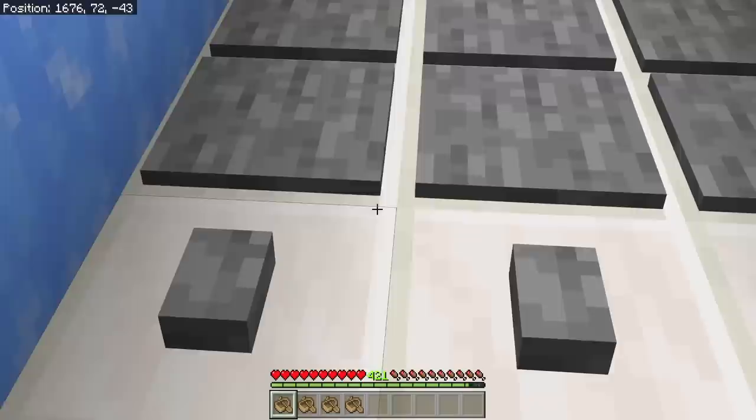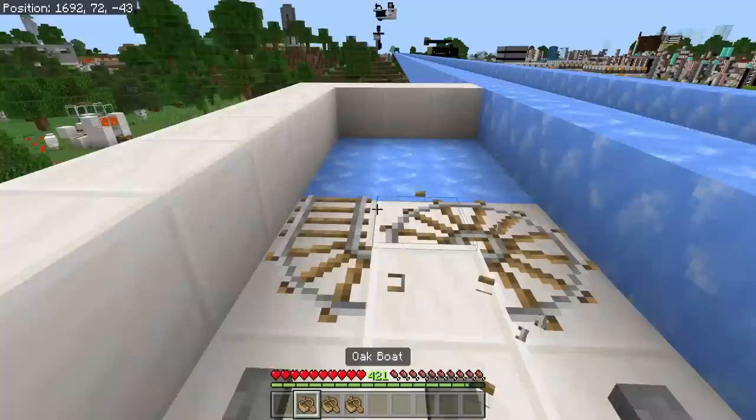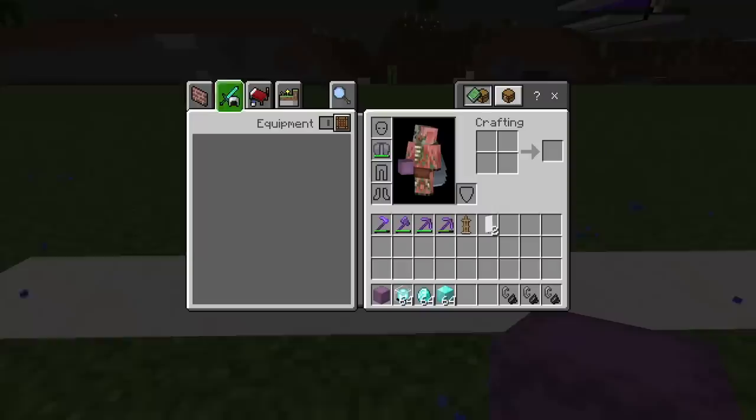This also affects pressure plates as well. You can't place it between the pressure plates, so it seems like the game thinks that the little side of the pressure plate and the little side of the button is enough to prevent you from placing a boat. You can place it on top of the pressure plates, of course. That doesn't stop the game from allowing you to place a boat literally inside of a wall, or allowing the boat to place you inside of a wall, so that when you get out of it, you can just fall completely out of your build.